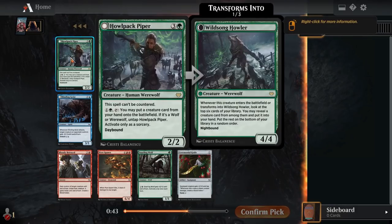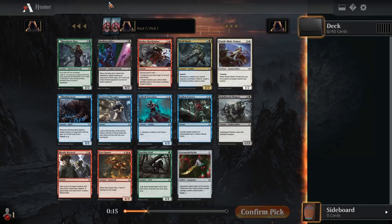Our rare is Howl Pack Piper — 4 mana for a 2-2, can't be countered. For 2 mana, tap it, put a creature from your hand onto the battlefield. If you're putting a wolf or werewolf out, you get to untap the Piper to potentially do it again. That is a sorcery speed effect. During the night, it's a 4-4. When it enters the battlefield or transforms, you go to the top 6 cards in your library and grab a creature. That seems fine, but definitely a bit slow for limited.